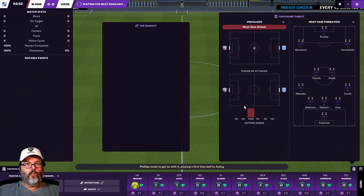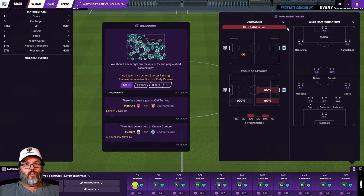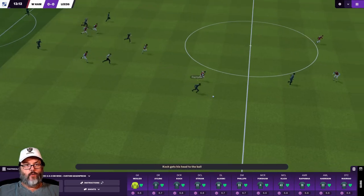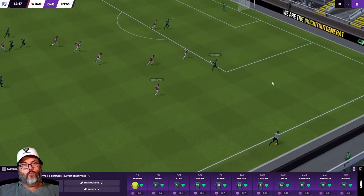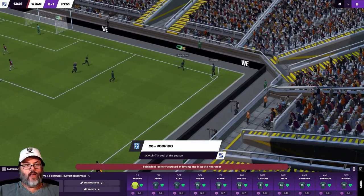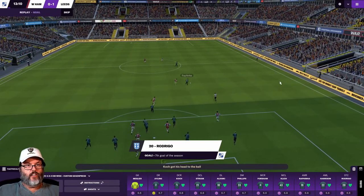I'm hopeful in the full release we're able to change this screen. We got a header out — Rafinha's on the run. Rodrigo trying to give him an outlet. Rafinha beats his man, lays it in, and Rodrigo — his seventh of the season — timed that break extremely well and puts it in at the near post.